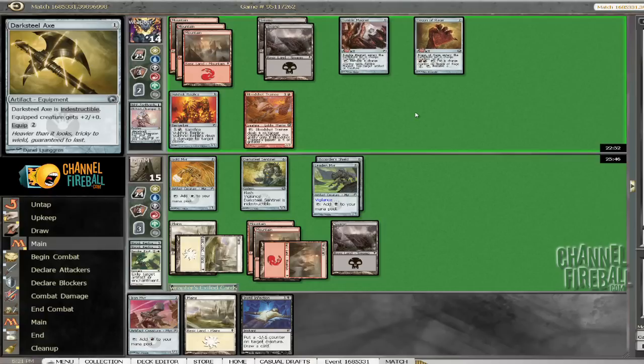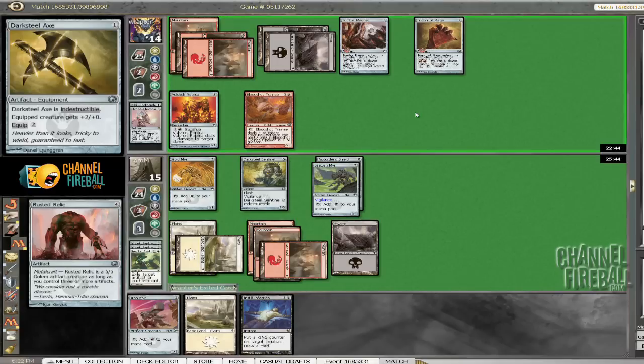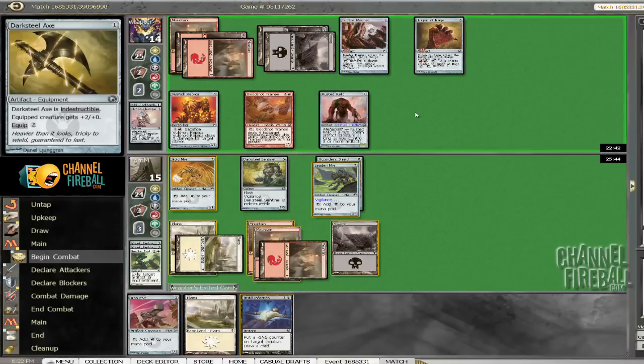The natural play here for him isn't even to use the Trigon, because it doesn't accomplish anything — turning on his Trainee isn't like setting his turn because he just kills a Mir. So we need to be committing more pressure to this board. Sure enough, here is a big guy.